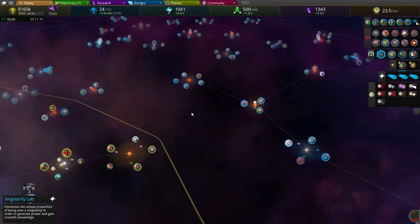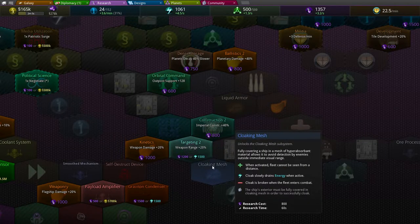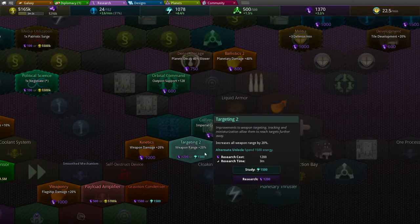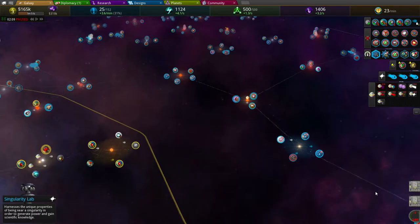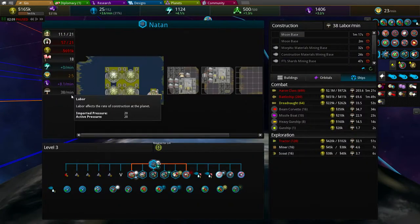Almost singularity lab - I love it. Should next have energy and research again. I'd like to go for the energy research here and then go with the research points. Natarn has constructed its factories, which is pretty good.